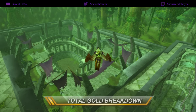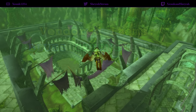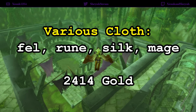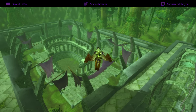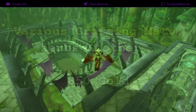Looking at the vendor blues, greens, and trash, the total was only 174 gold — not a big deal, but worth vendoring. For the various cloth, I actually made 2,414 gold, though I usually only make about four or five hundred; I just got ridiculous Felcloth drops today, so that's definitely not common. For various herbs and crafting mats, you'll get a ton of different herbs — don't throw them out, they're worth more than current expansion crafting mats — over 17 different bits and pieces, totaling 850 gold worth.